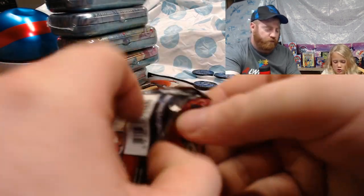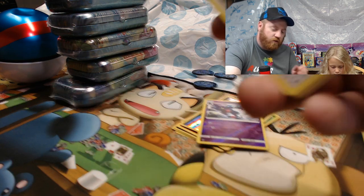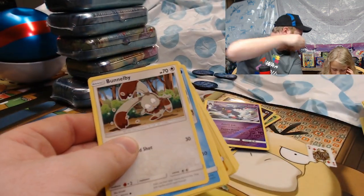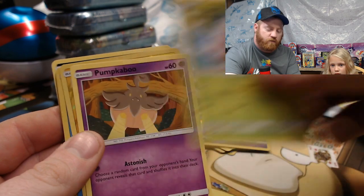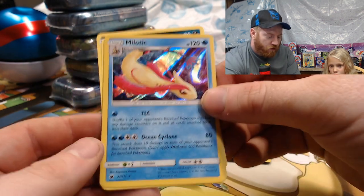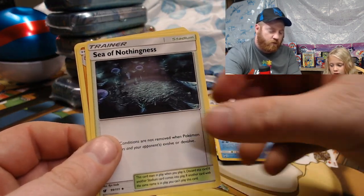Riley asks to open one. Don't open it all the way, I want to do mine first. Sun and Moon Crimson Invasion: code card, Bunnelby, Shaymin, Weedle, Exeggcute, Pumpkaboo, reverse holo Emolga, and a holographic Melmetric — that one's really pretty.